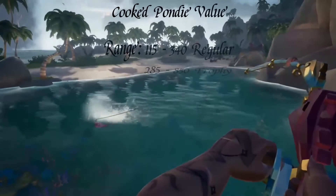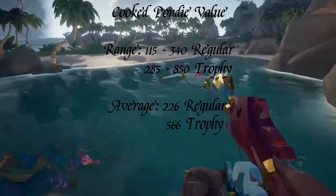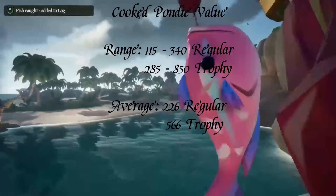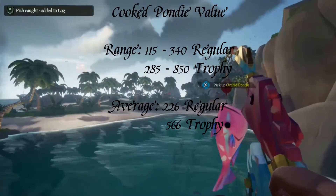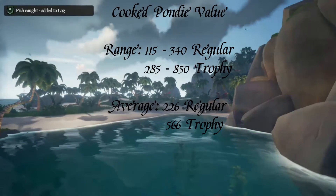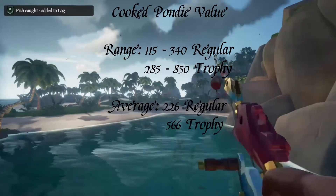A quick point about the value of these fish. Excluding the rare species, the typical range of a cooked Pondie is between 115 and 340 gold coins. For trophies, the range is 285 to 850.